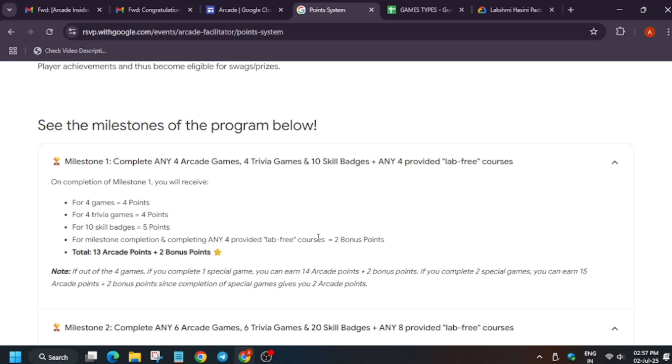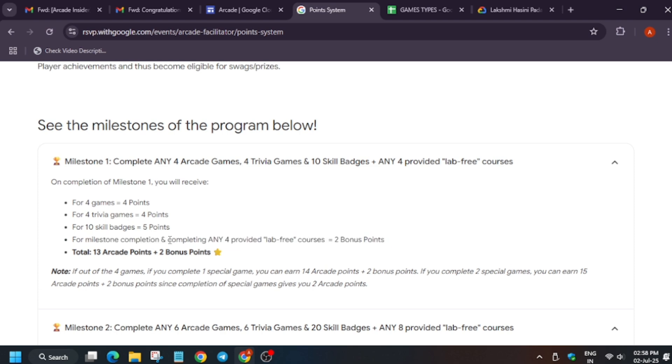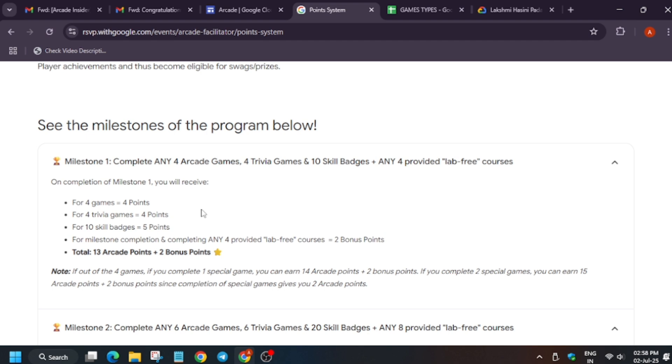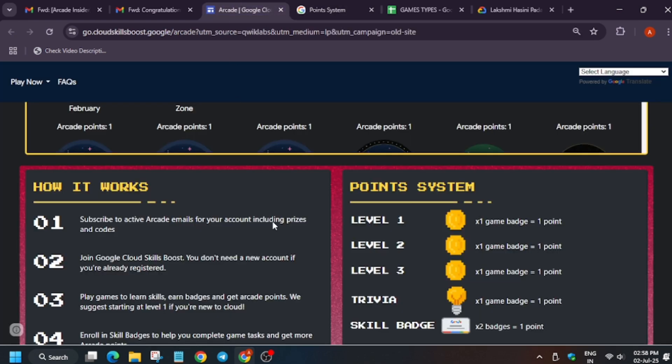In case you completed lab-free courses in the Arcade Facilitator Program but failed to complete arcade games, trivia games, and skill badges, you won't get these bonus points. Lab-free courses were just an add-on with no points associated. However, for the arcade facilitator milestone, lab-free courses along with arcade games, trivia games, and skill badges were all essential as part of getting the points.